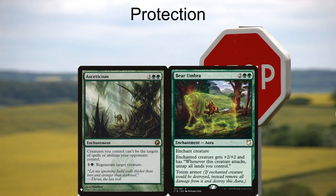Asceticism is another enchantment I really enjoy playing in this deck — three green green for an enchantment that says creatures you control can't be the targets of spells or abilities your opponents control. It also says one to green: regenerate target creature. This means your whole team has hexproof, not shroud, hexproof, and you can regenerate them for just two mana. It turns your whole team into Thruns, so that's pretty sweet.